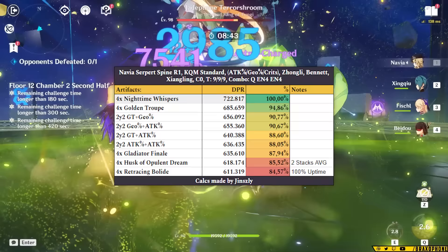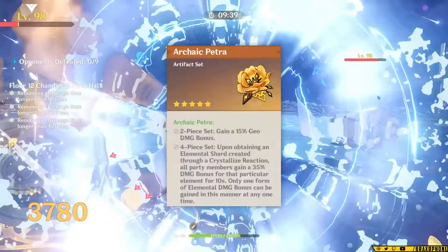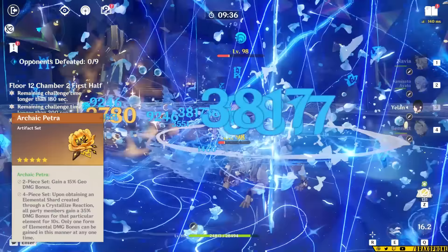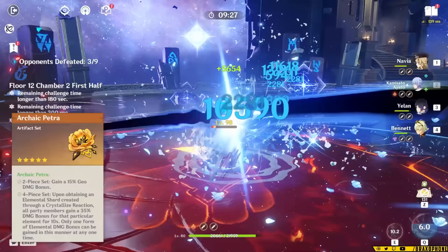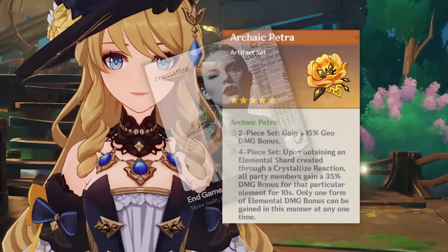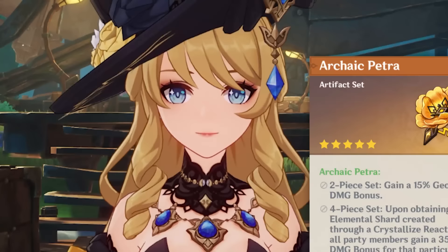That recommendation only applies if you're not farming her new set or not playing her with Farina. Navia also solves a massive community complaint about Archaic Petra — it always has the issue that the wearer has to pick up the shards for it to work. Because Navia has the suck power of a wind turbine, she can essentially force Archaic Petra's effect, meaning she can be a 35% damage bonus support in a quick-burst role. Petra is still decent for her personal damage — it's kind of a meme, but it works in endgame.